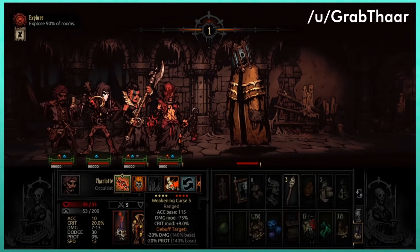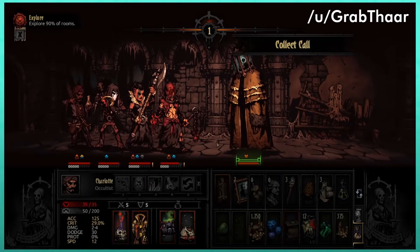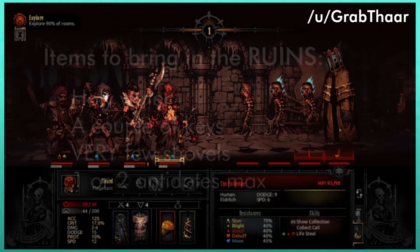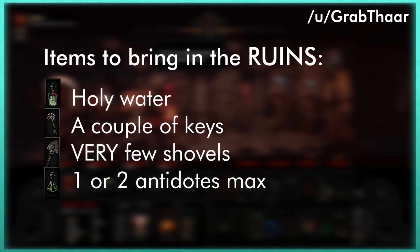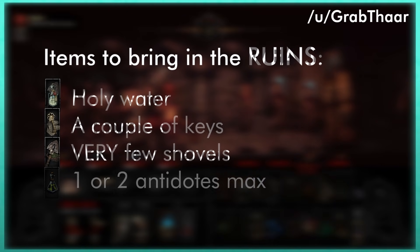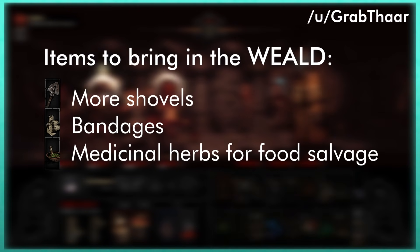Consider something near these loadouts when embarking on each dungeon — there's obviously room to play around with it. It's also good to include a few things to interact with specific curios. In the Ruins: holy water, a couple of keys, very few shovels, and one or two antidotes max. In the Weald: more shovels, bandages, and medicinal herbs for food salvage.